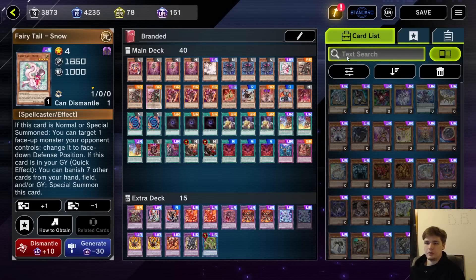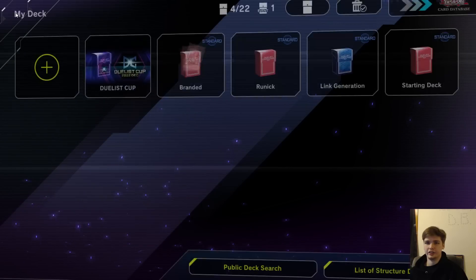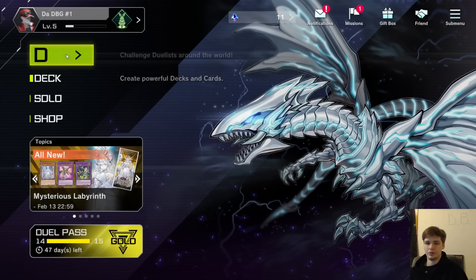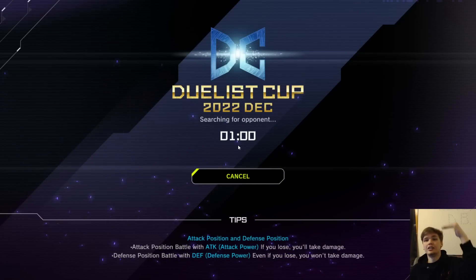It looks pretty good. It's not that great because I don't have all the going-second cards, so I put more engine in — I play three Tragedy, Comedy, three Falling of Albaz — but this should definitely work. I'm 100% down to try this. Let's go to second Mirror Jade first and then try this. We're going to hop right into the Duelist Cup — may as well keep playing this, it gives me gems.